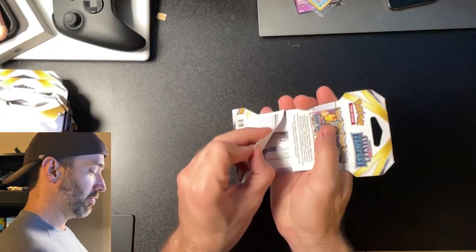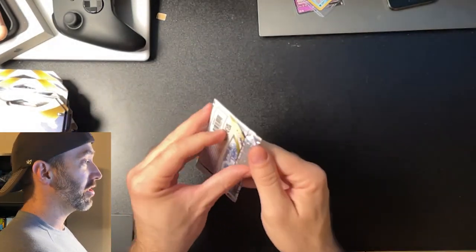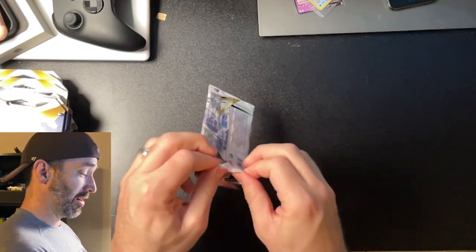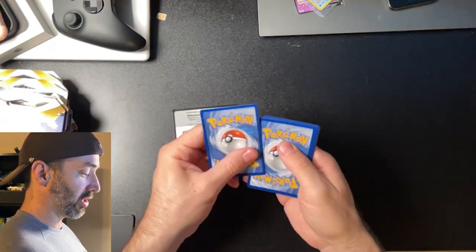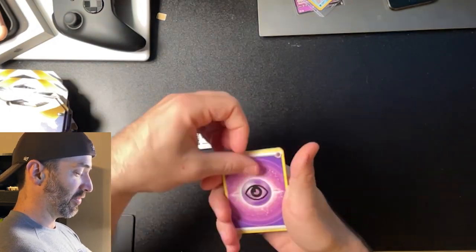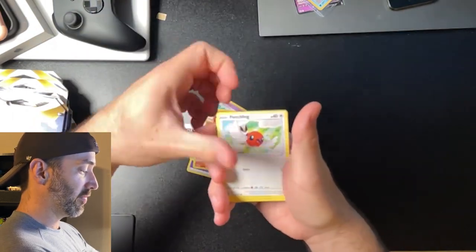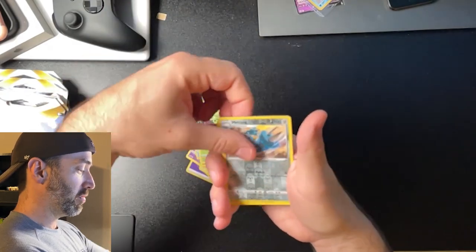Pack number two, P3. I'm excited — I always like having this insider info. Another white coat card. We got Perlia, Torkat, Fletchling, Chimecho, Phoebus, Frinnikin, Spinarak, Tangela, and a Liligant. So nothing out of that either. Those are the P3 packs.